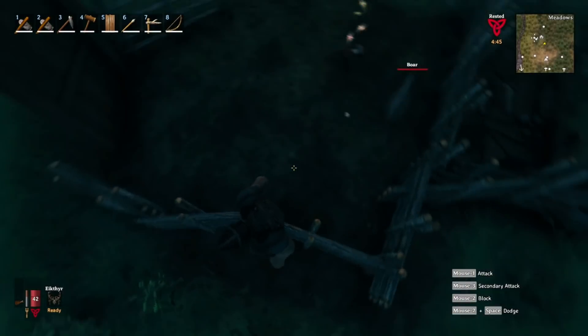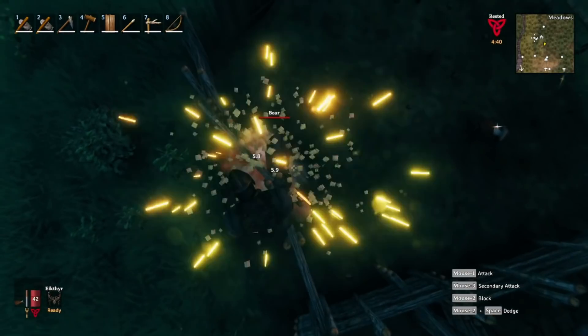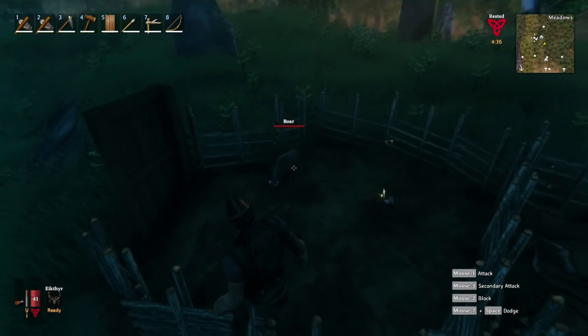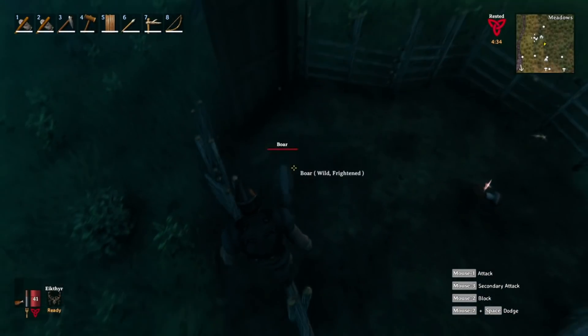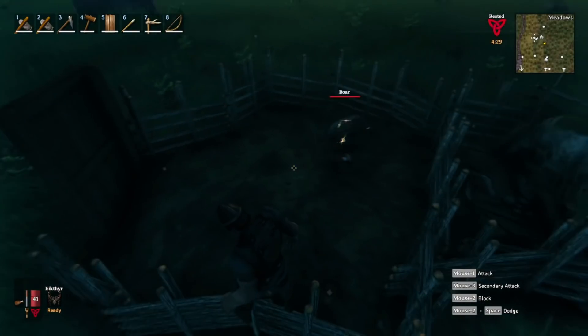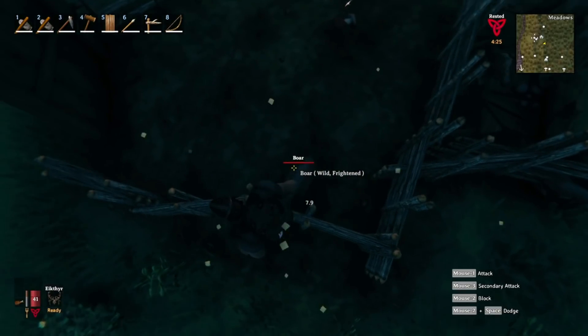You're gonna want to throw two or three mushrooms, raspberries, or blueberries into the pen before you go hit the pig and have him chase you — otherwise he probably won't go inside. It might take a minute, but you will start to see little yellow hearts over the boar and a percentage number starting to show, from one percent all the way through a hundred percent.